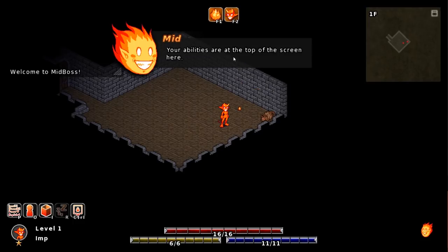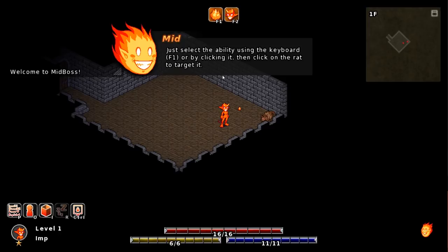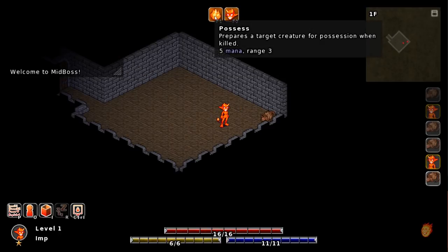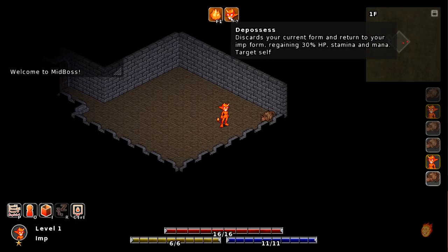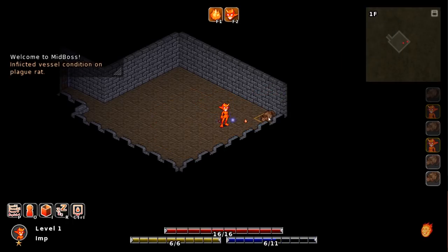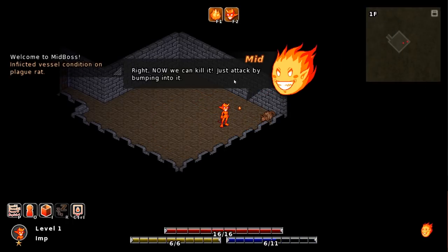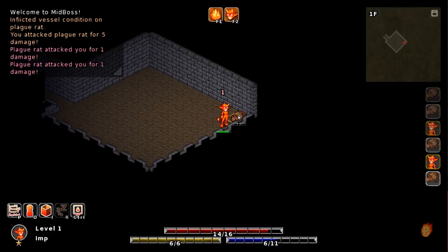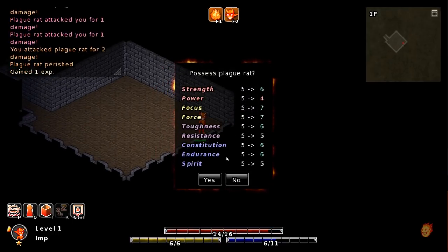Your abilities are at the top of the screen here. Just select the ability using the keyboard F1, or by clicking it. Then click on the rat to target it. So we have Possess and De-possess. Possess prepares a target creature for possession and kill. Now we can kill it — just attack by bumping into it. Remember, always prep your prey using Possess. You can see an initiative system on the right. Possess the plague rat — our strength goes up, our power goes down, focus. Stats go up just in general.